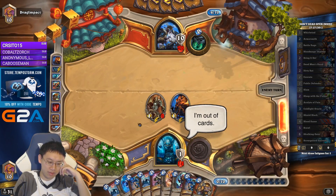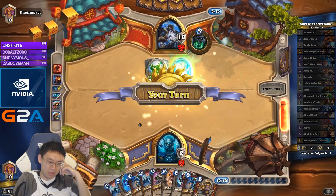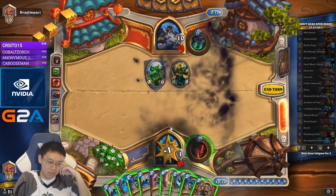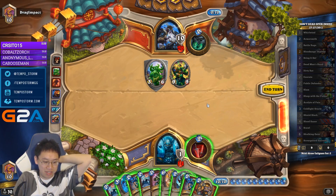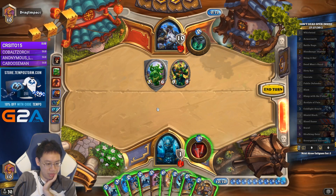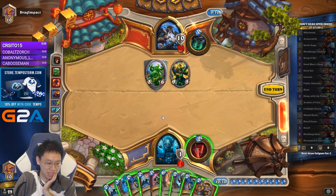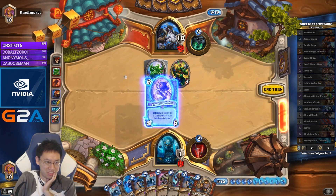I'm out of cards. If I only have 4 mana left, using it to bring it on seems good. If I just play Public Defender and bring it on, yeah, that should be fine. I don't want to shuffle 2 copies in. It's going to be painful, but it'll have to be done.